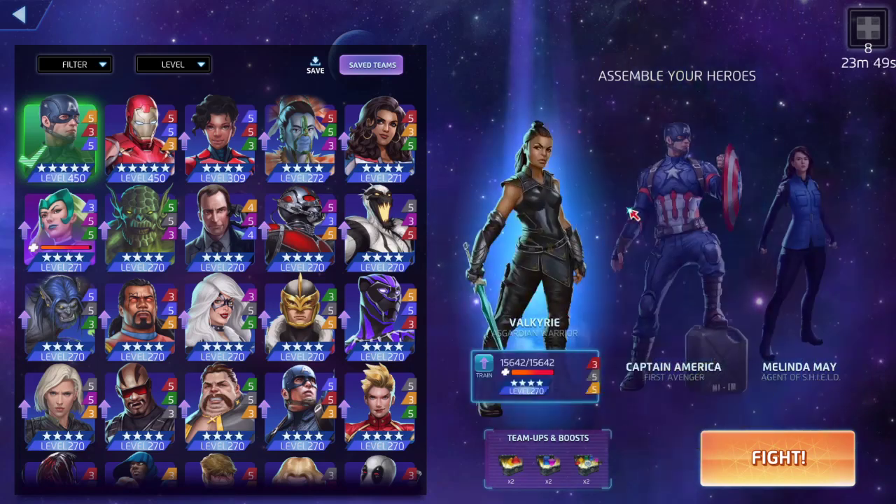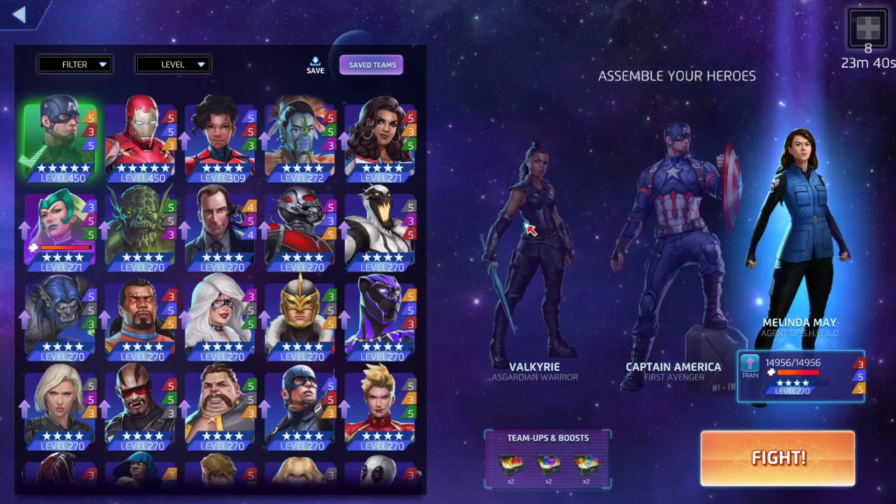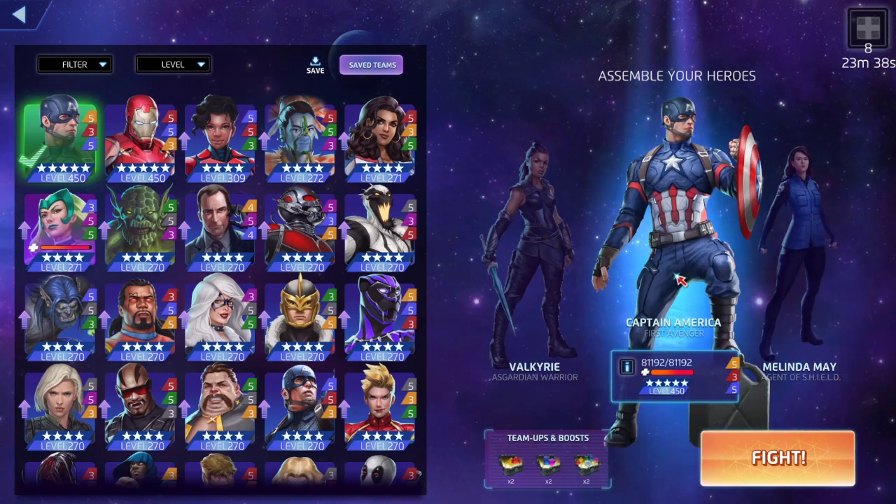I was doing some play testing with him and he can basically carry an entire team, especially with these two. Obviously there's the whole Colossus tank thing, which these wouldn't really help with. I'm going to be using boosts to speed things up just to show you guys how crazy this newly buffed Infinity War Captain America is. 5-3-5 is his best build.